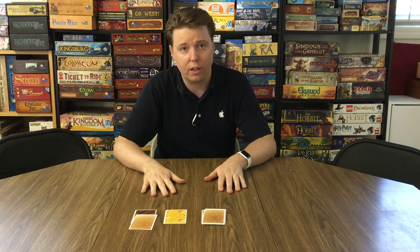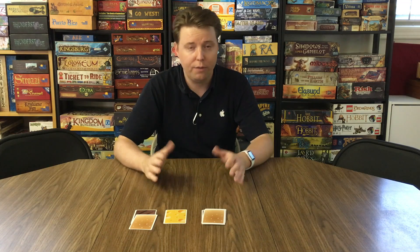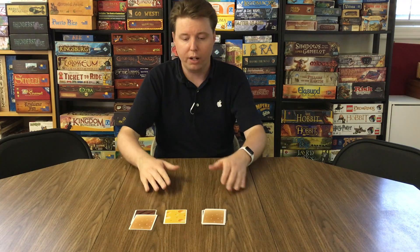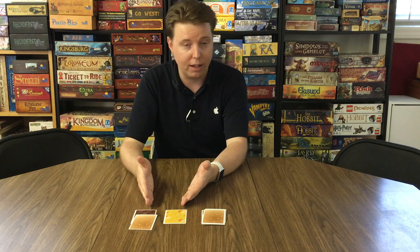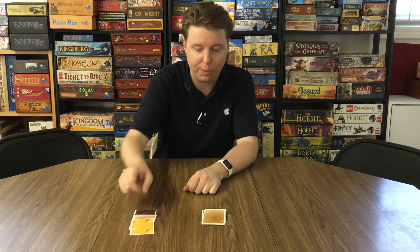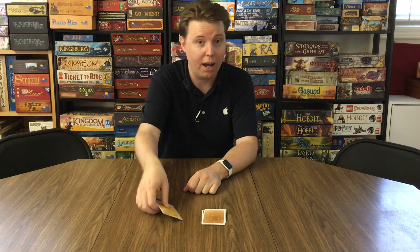On your turn you have one of two choices: either mix and eat, or draw and play. If you choose to mix and eat, you can combine any two stacks on the table, as long as they form a legal cheeseburger, like so — flip it over and you eat it.